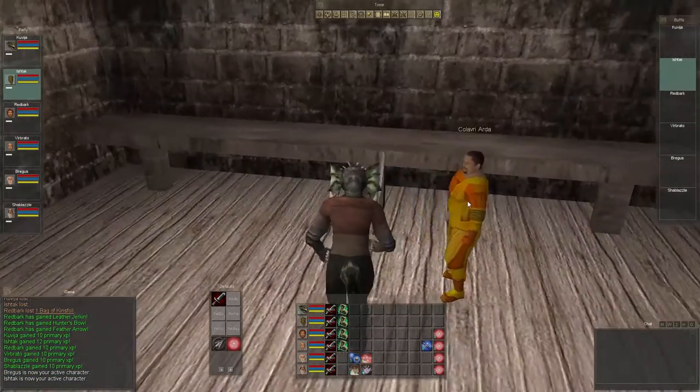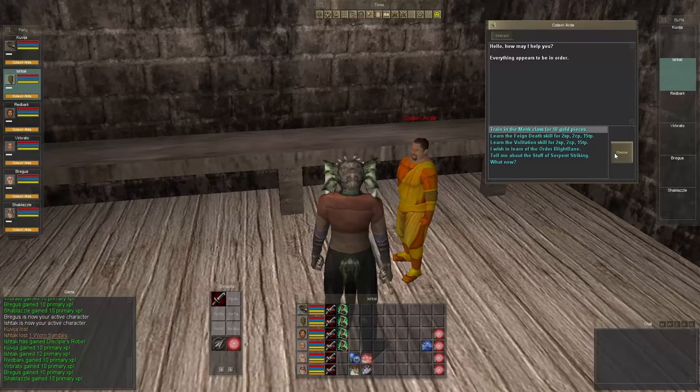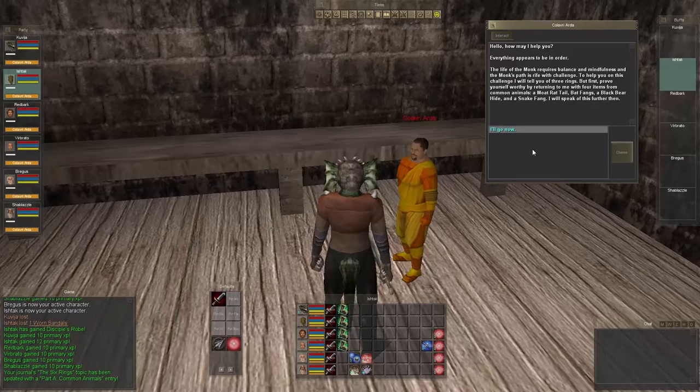Now we're going to go ahead and choose the monk. We'll hand in our worn sandals. We want to talk to this person and ask 'what now?' The life of a monk requires balance and mindfulness, and the monk's path is rife with challenge. To help you on this challenge, I will tell you of three rings, but first prove yourself worthy by returning with four items: a moat rat tail, bat fangs, a bear hide, and a snake fang.